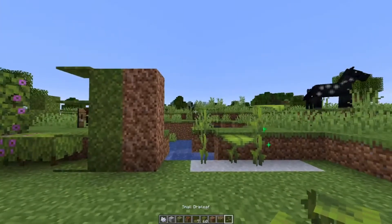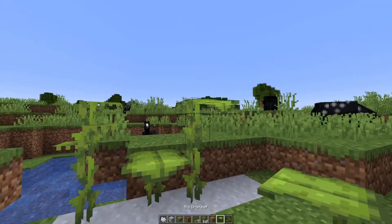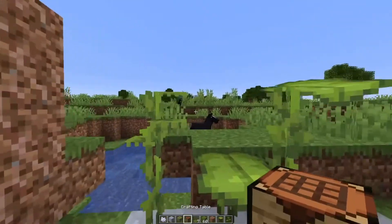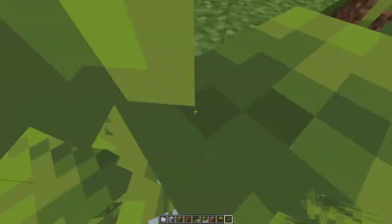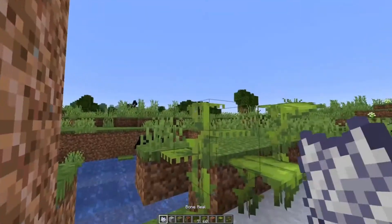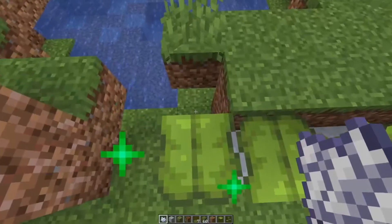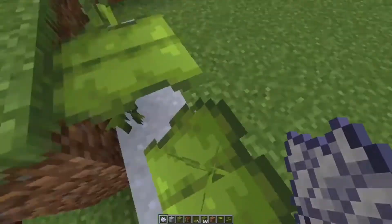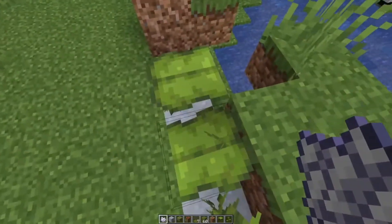They have also added the drip leaf, so if we go ahead and grab these, you will see that there will be a small drip leaf, and you can't hop on it or anything — it is mostly a non-solid block. But if you bone meal it, it turns into these drip leaves, and if you stand on it, it will, over time, slowly drop you, so this will make for some interesting parkour.